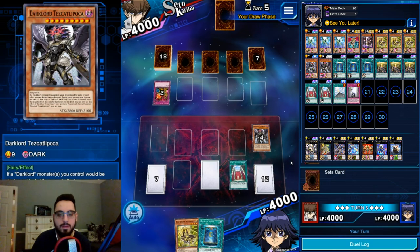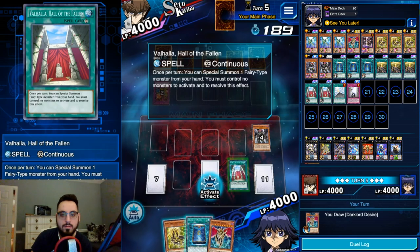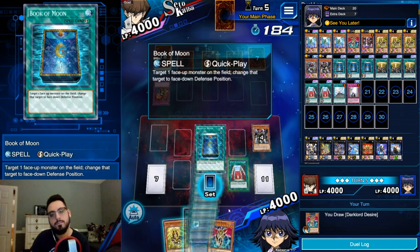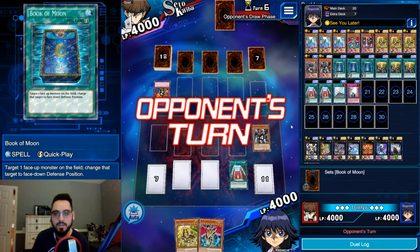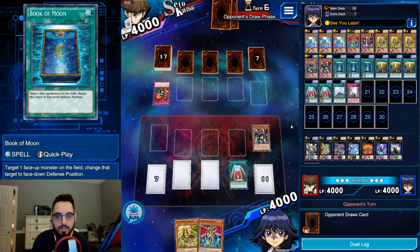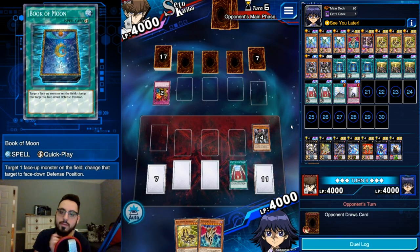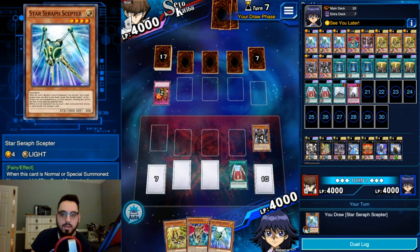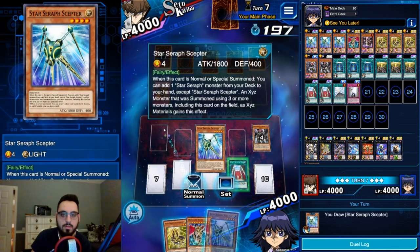If he doesn't have Gozuki or Samurai Skull he's kind of stuck. I'm not going to special summon chair and tribute for Desire because then I'd lose all my resources, and if he has a single Karma Cut I'd lose. No reason to rush it - just chill. Draw - there's the stick! Let's do the stick-chair play and see if it resolves.